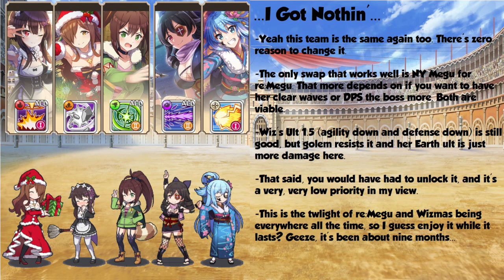The Mage team is also completely unaltered, and the only swap I would do from my suggested team here is you can run New Year Megameen instead of Re-Zero Megameen, although that means you're going to be using her single target ability against the boss instead of Re-Zero Megameen's superior wave clear and team buffs.